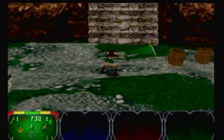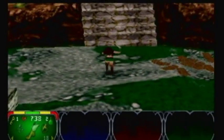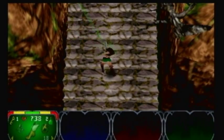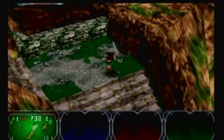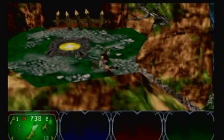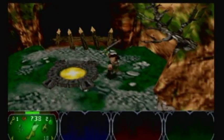Every different type of character says something different whenever you get food. I think the Valkyrie says 'sustenance!' but it might not have been heard because the narrator interrupted. Actually I think the Valkyrie says 'I like food' and the Archer says 'Ugh, sustenance,' which is the funniest sounding one to me.